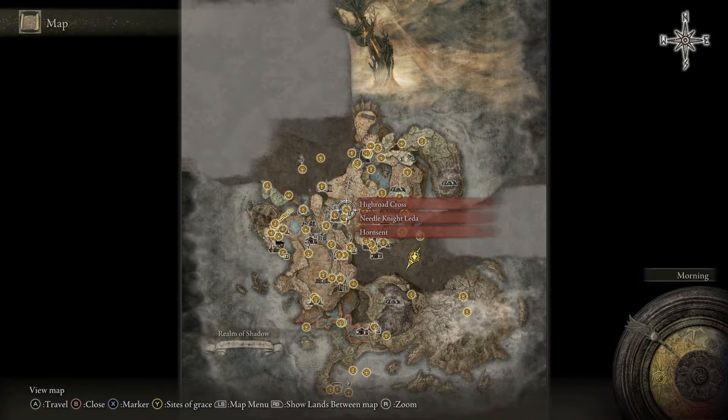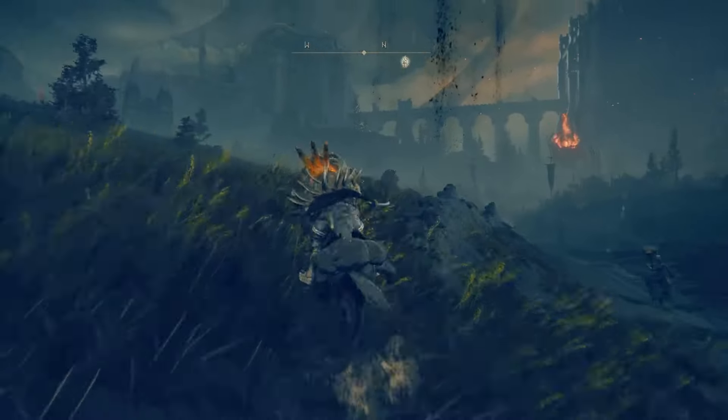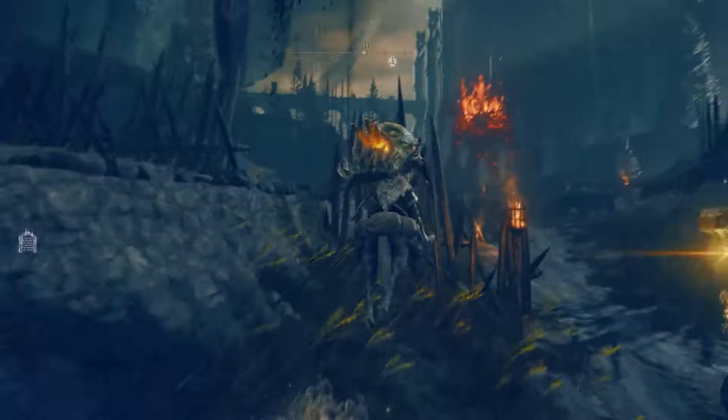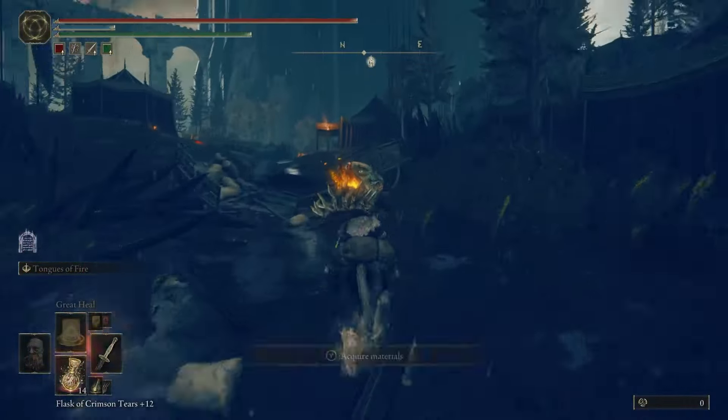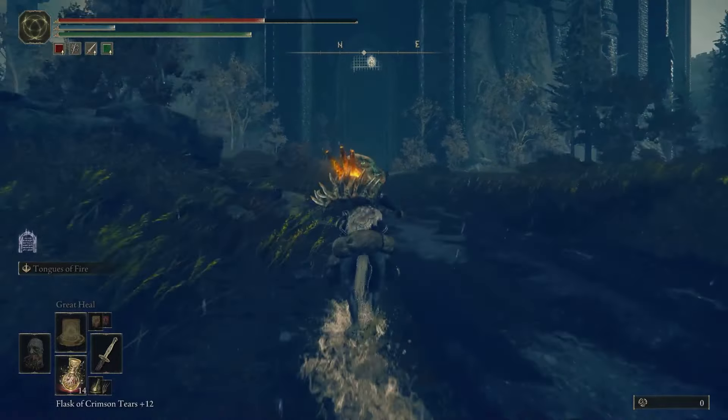From the High Road Cross Sight of Grace, take the road going north and stick to the road. You should see a fire golem in the distance and you'll have to pass through an encampment. Ride underneath the fire golem and through the encampment, and then you'll reach the main gate of Shadowkeep.